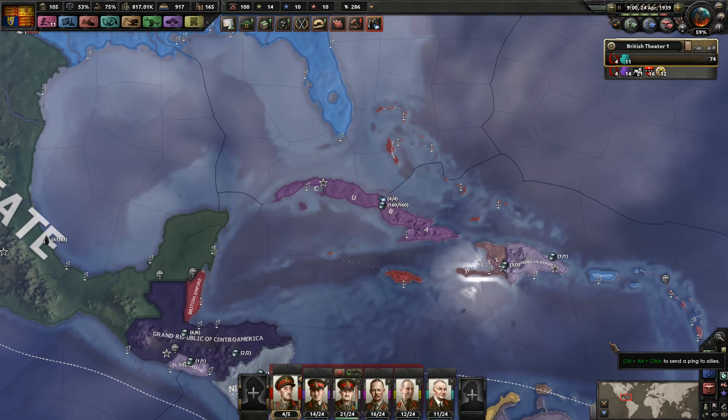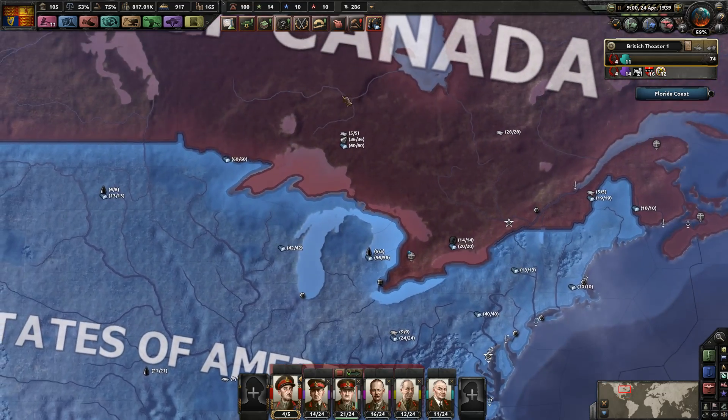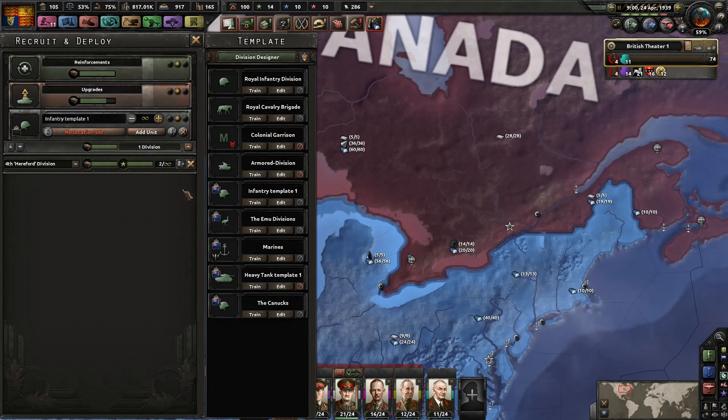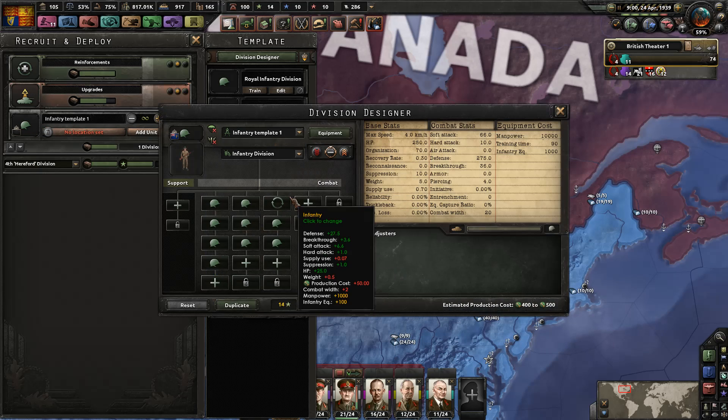So we're going to be doing some movements here. Let's check out — Canada doesn't have a whole lot left. Infantry Template One — is this the South African ones? Let's rename this.